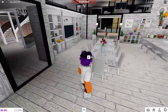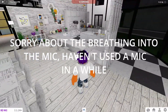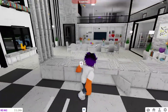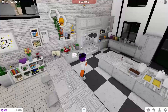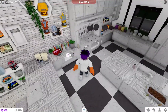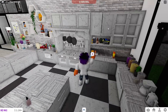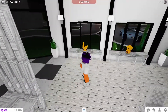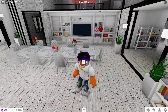Over here we have the dining room and kitchen area. It's very much the same color — my building style has changed since I built this. There's nothing in the cabinet, shame on me. It's actually quite a nice kitchen though, with some nice little trophies, and the fridge and everything's empty — I'm really disappointed in myself.